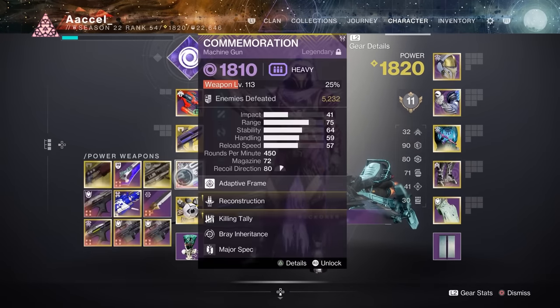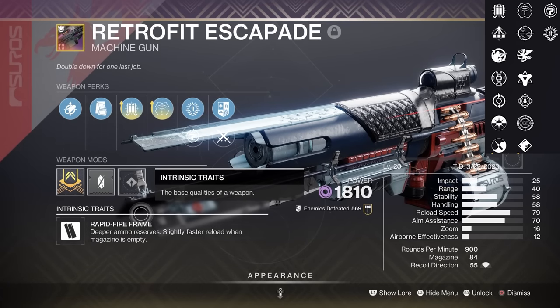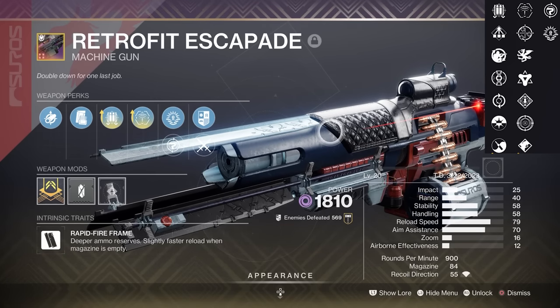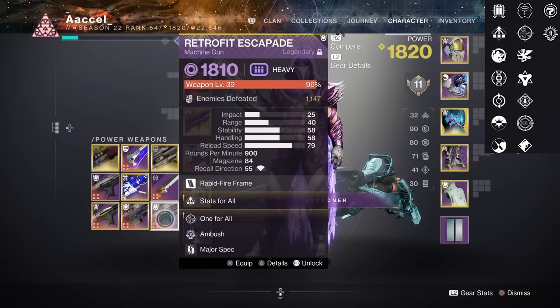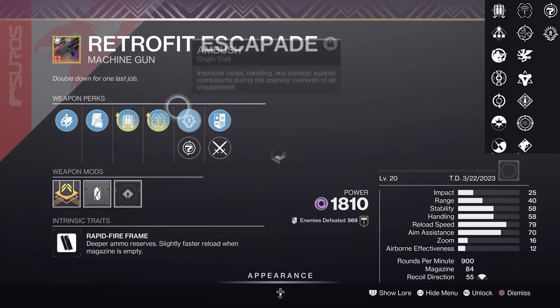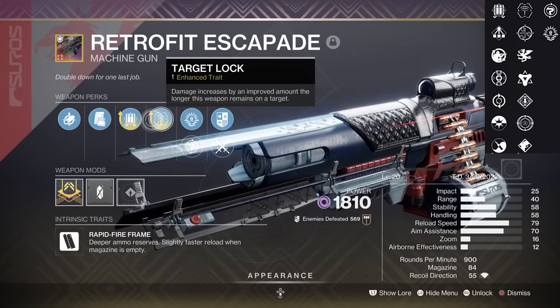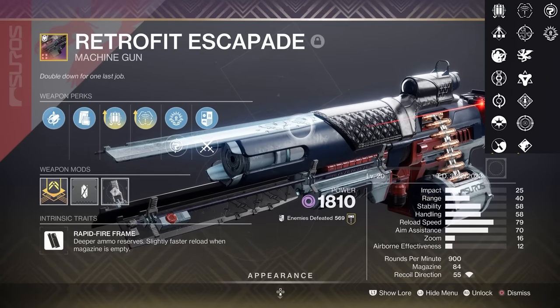Back to one of the better weapons — currently a very good and now easy to get again machine gun: Retrofit Escapade. You've probably heard about this one before — it was very good due to a volatile bug when it came out, that got fixed. But that didn't stop it from being a very good legendary machine gun. It has some very strong perk combos and can pump out a good amount of damage quickly. I even crafted two. One for crowd control — the simple Stats for All and One for All — and then the very popular one which Banshee sold right after season launch: Fourth Time's the Charm and Target Lock. As long as you're accurate, you can keep firing for quite a bit. If you can't get Commemoration, this is a great void substitute. Highly recommend.